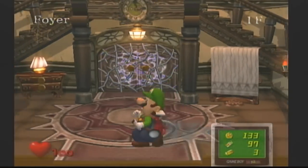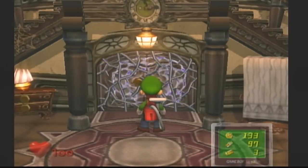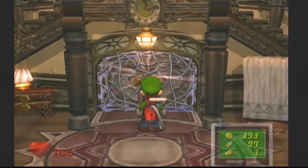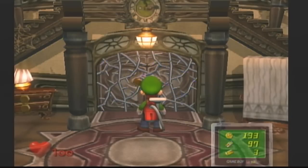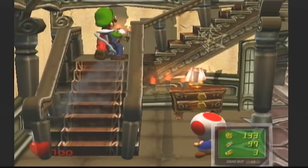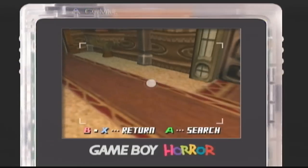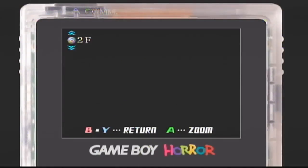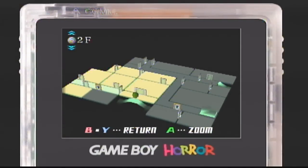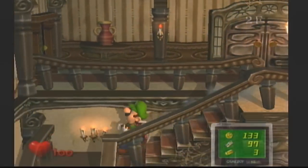Now that we have the pink key, we can open up this door right here and have access to the first floor. We've been on the second floor for a large percent of this playthrough so far, but we can't access the rest of the second floor from here. We actually have to go through the first floor and do some things there first. So let's make our way back down.